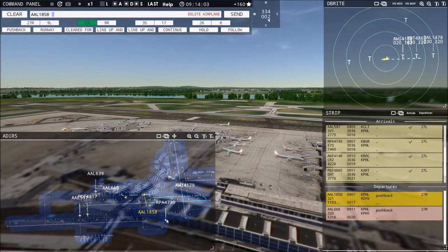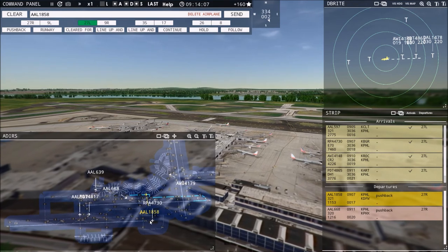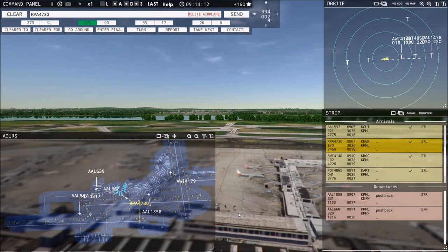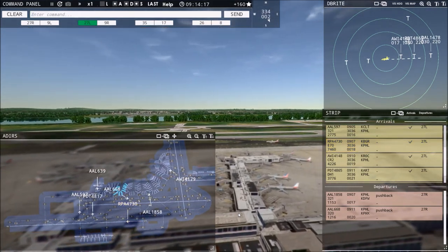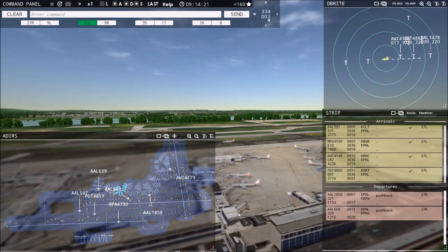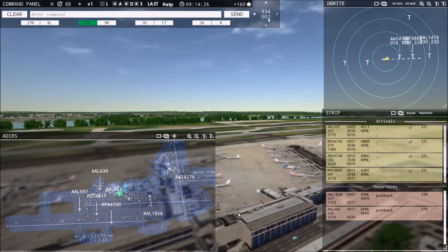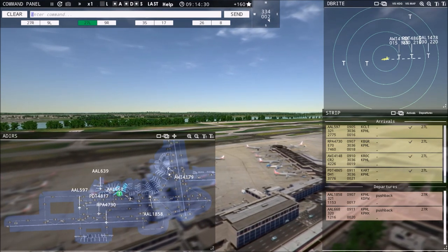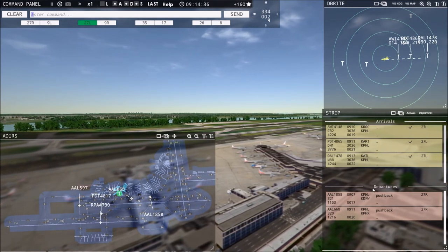I got lucky not getting dinged there. Brickyard — RPA is Brickyard — it's an Embraer 70. Brickyard 4730, exit at taxiway Sierra 5, then taxi to terminal via Yankee, Juliet. That'll disappear as they pull in. All right, everybody's accounted for. Good.